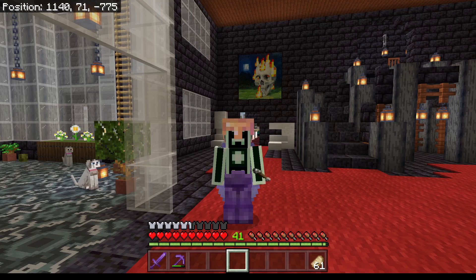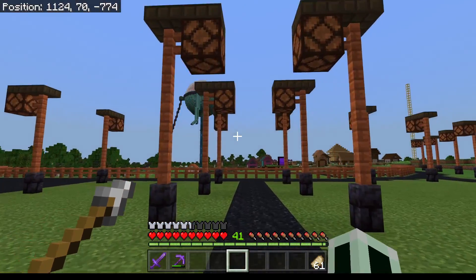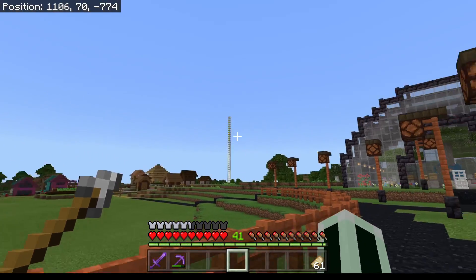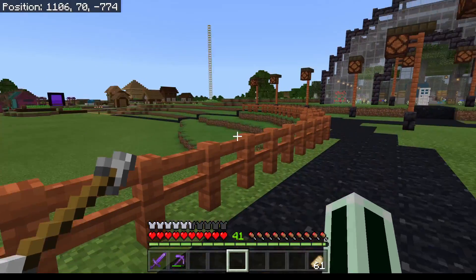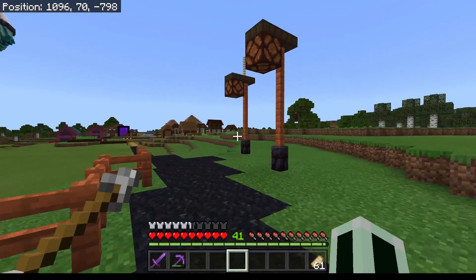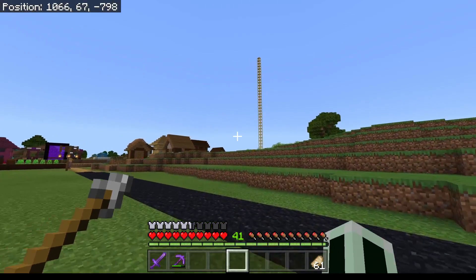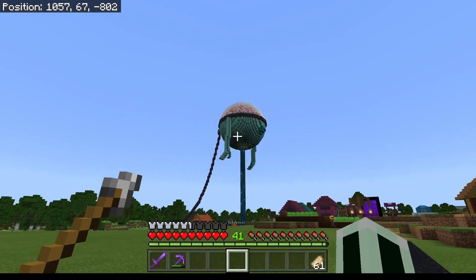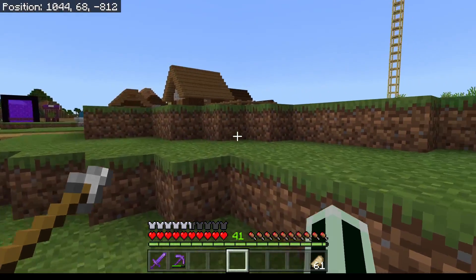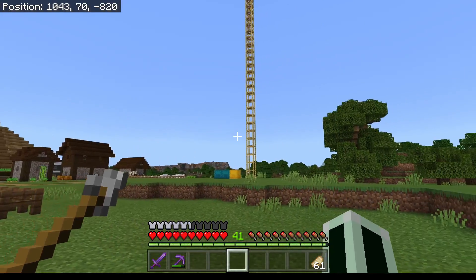Hey guys, it's Dane here with a new video. Today we're gonna walk right outside my side door and we see this beautiful view — what we made last video. And look over here: another scaffolding has appeared! If you watched the last video, it was building up the lore of the world. He's an ancient Titan, a water Titan, who came before this Minecraft world existed. Watch that video to hear the full explanation.